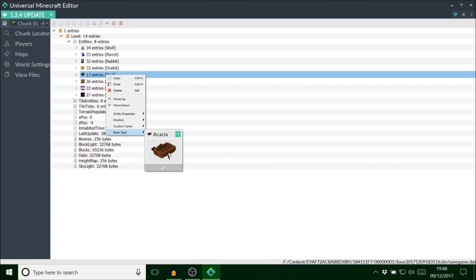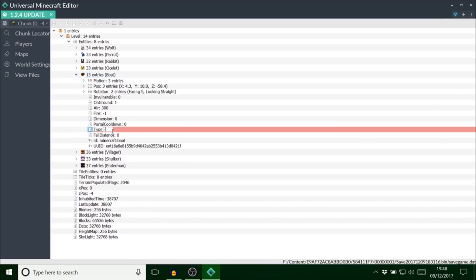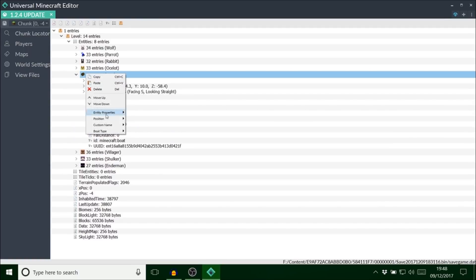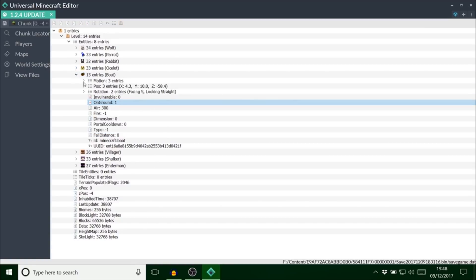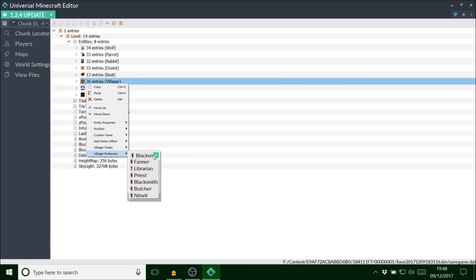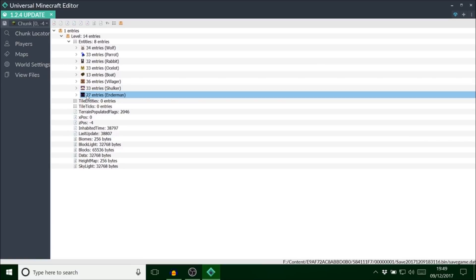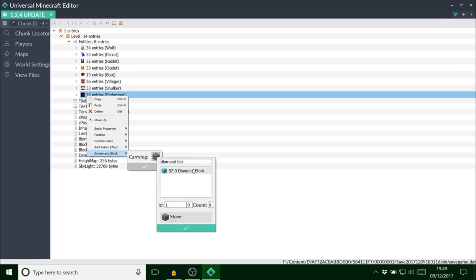There are actually one or two boat types missing. There's a blaze-like glitched one at minus one — let's see if changing it to that actually works or blows up. It just shows oak but minus one is a boat type unless they've fixed it. For the villager, you can change the profession now — I can just change him to a nitwit. For the shulker, you can change the color.